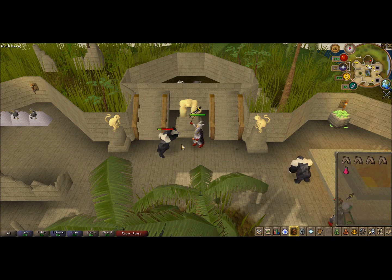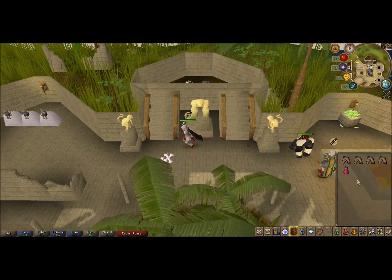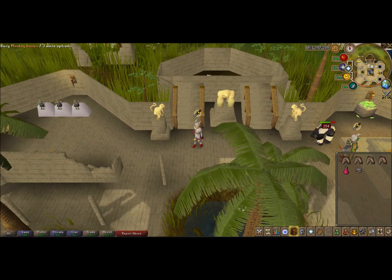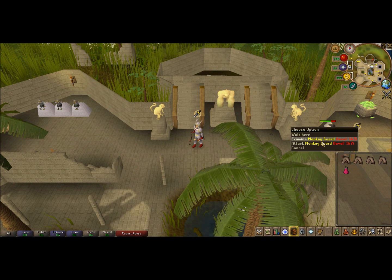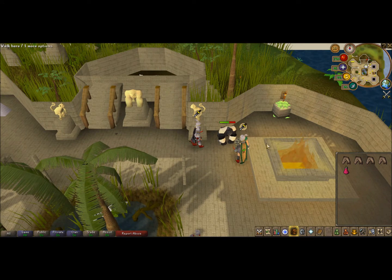Since I only have 53 prayer, when I get down to 20 prayer I just pray at the gorilla statue. I pick up the monkey bones and bury them for 18 prayer experience. You can attack the same one — it's multi-combat. People don't really get too mad at you because there are lots of monkey guards, you don't get dropped, and you're just here for training.